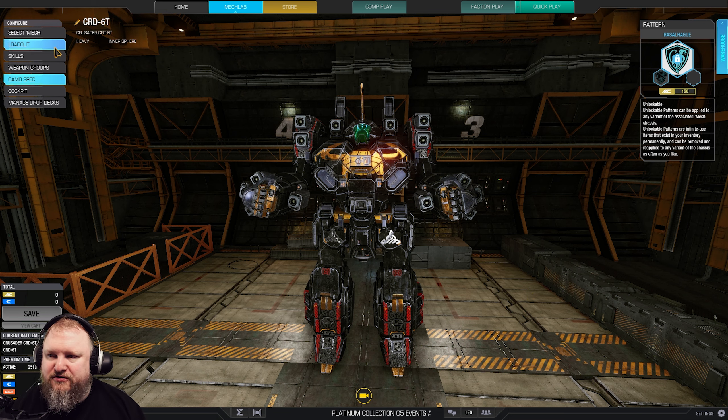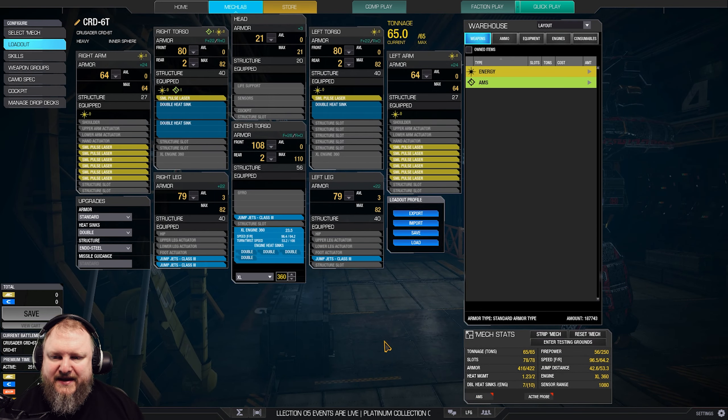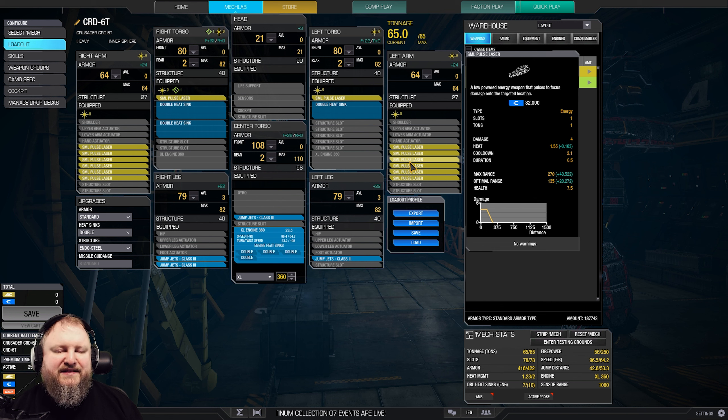Let's jump right into the loadout screen. We have our Crusader XL engine 360 - we're living dangerously. We want to be fast, so XL 360, and that way we can have four jump jets, an extra double heatsink, and ensure we have enough tonnage to put in all our small pulse lasers. In total this mech is running 14 small pulse lasers. Top speed is 96.5 kph with the skill tree, alpha strike firepower of 56 at a whopping range of 155 meters.